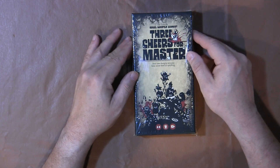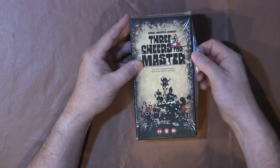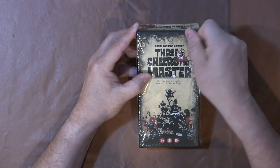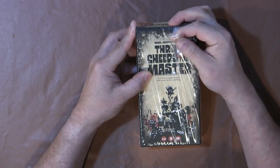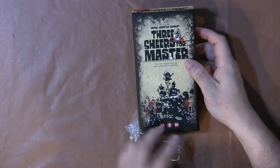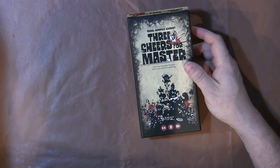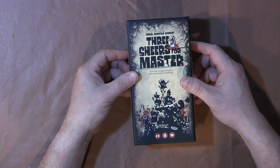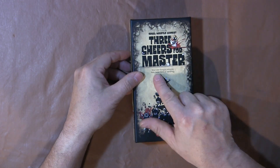Hello Geeks and Gamers, Matt Lumpke here with Gamer Goggles, and this is another box breaking. This is on Three Cheers for Master from Atlas Games. This is a game for two to six players. It takes about 45 minutes and is for ages 13 and up. Daniel Winfield Schmidt is the creator, and right here it tells you kind of what the game is about.